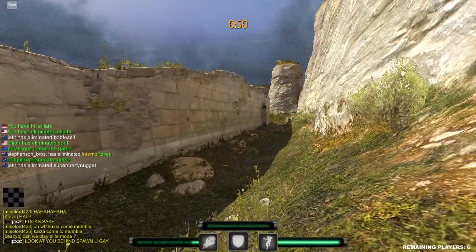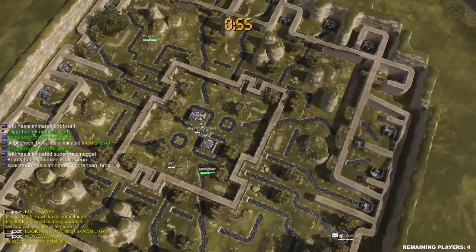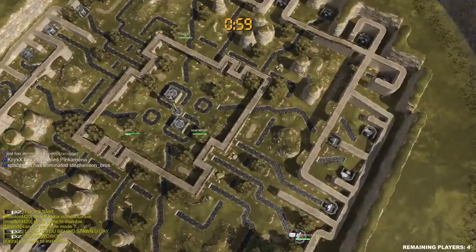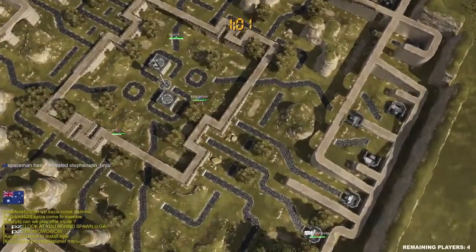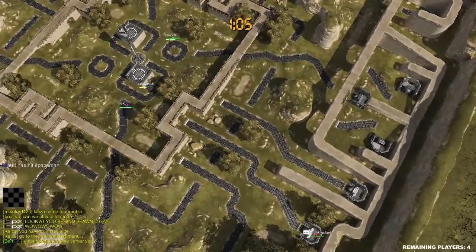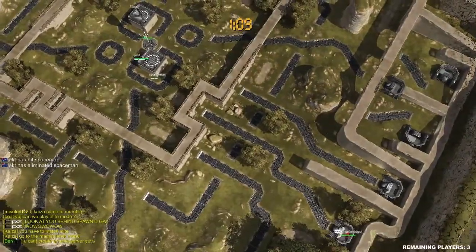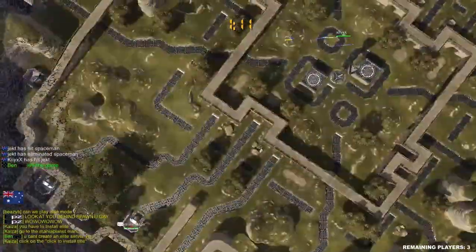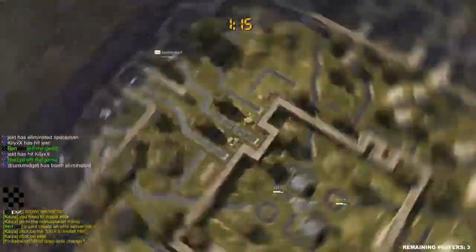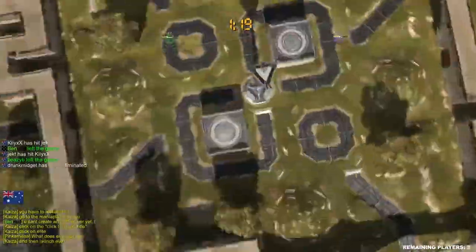Oh, we eliminated each other — that was unfortunate. Another problem is when there are too many players that the map can handle, you seem to be spawning with each other. I think it's behind or next to the spawn point. According to the chat that seems to be the issue. I don't know if I can zoom in while moving around — there's not much I can do to look at a player's perspective.